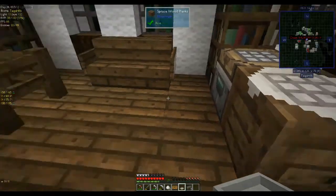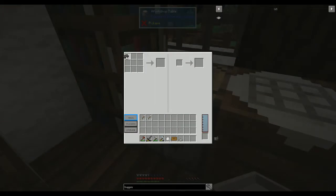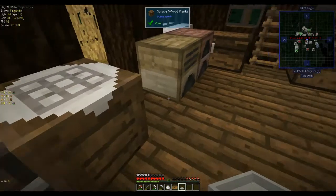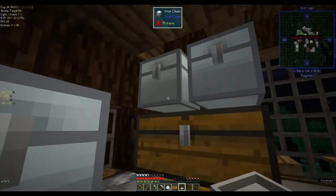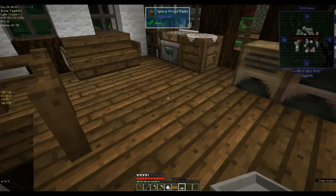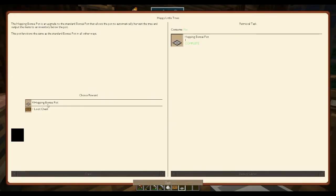I need a chest for this. Does this retain what you put in it? Yes it does — so it is actually useful. We need a chest. There's the hopper, and then we can make the hopping bonsai. It doesn't have to have a space — I thought it did. And choice reward: four hopping bonsais or a loot chest. I have no use for them so we'll just take the loot chest.